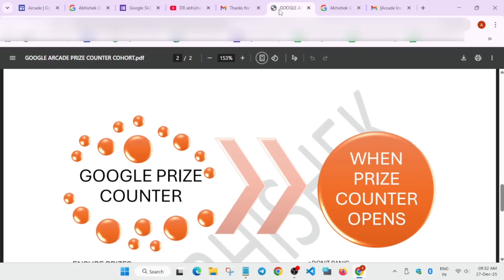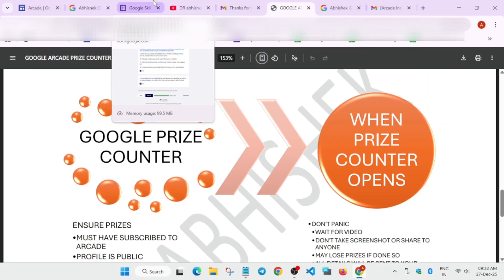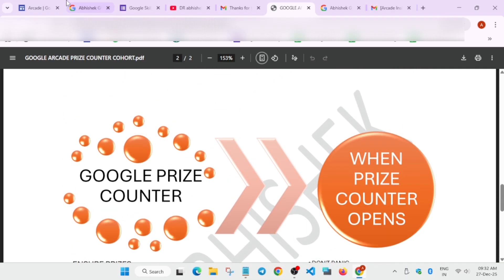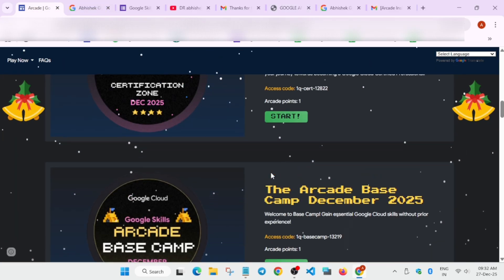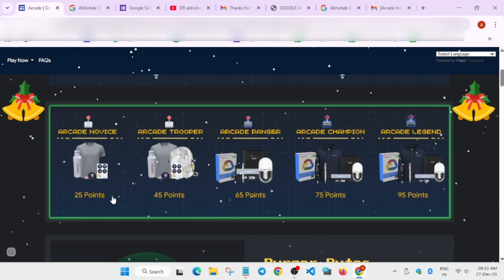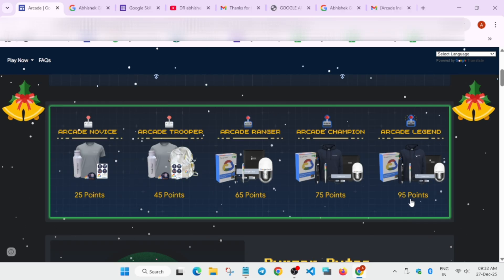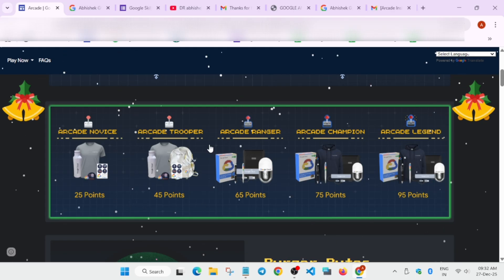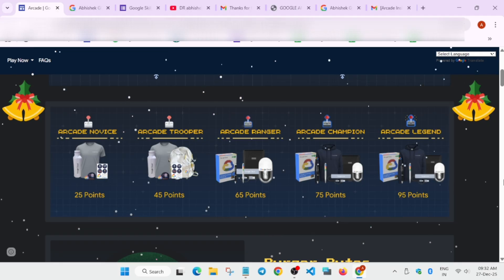If you're not receiving the Arcade Insider email, fill the subscription form. If you are receiving it, you're safe and will receive the prize email. Regarding when the prize counter opens: once you've subscribed, enabled your public profile, and earned at least the minimum tier — whether that's 25 points or 94 points — you'll only receive the swag for your achieved tier, not higher ones.